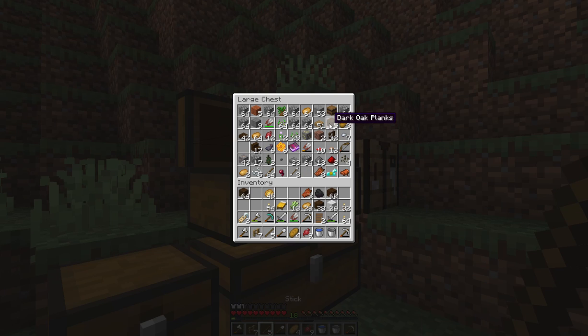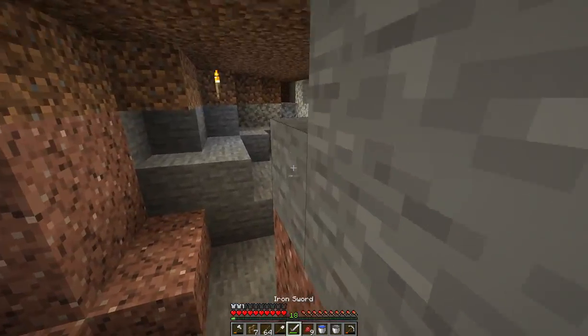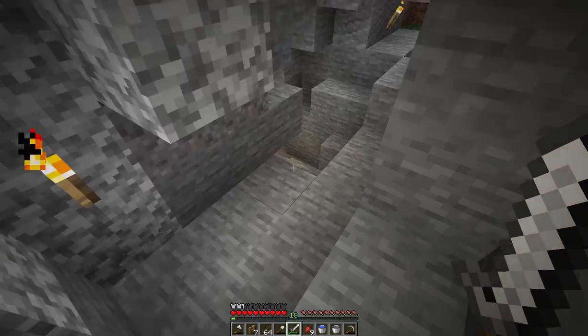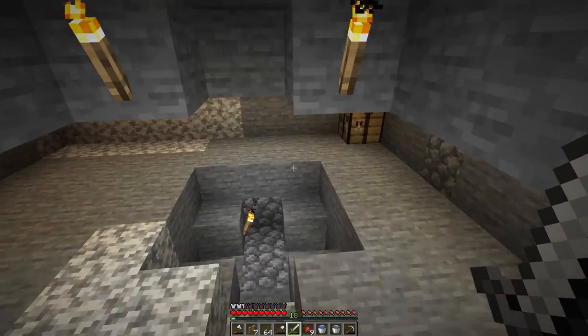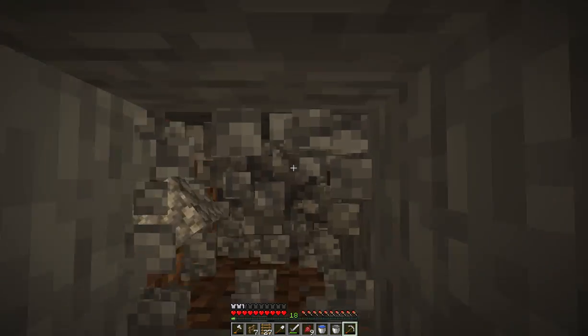The first step in this process is I really wanted to get a ladder and see what's down below us. Towards the end of this episode I want to just design an idea for that mine. This is going to count as a separate build for me, because we're building not just this little room - this is the start of it - but we're also going to be building an entire mine shaft underneath this complex. It's a little bit more of a complicated build than you would think.